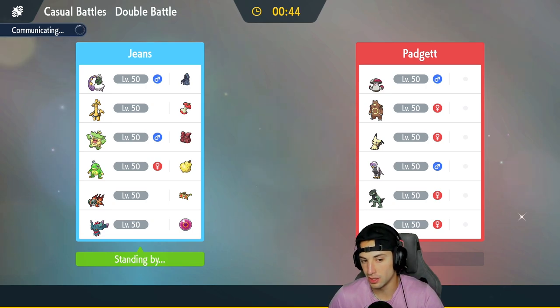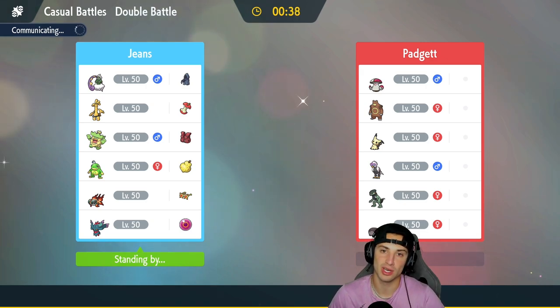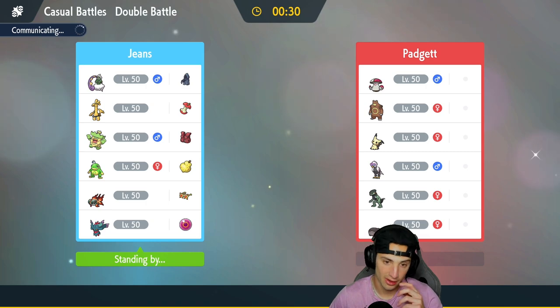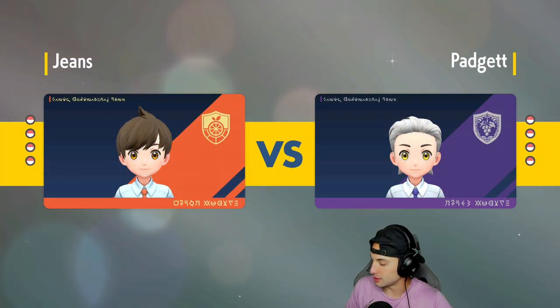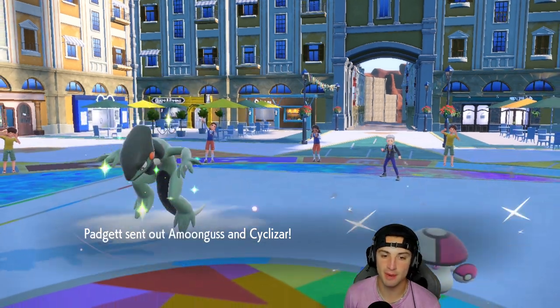We're already 2-0, I would love to be 3-0 especially while showcasing these guys. Let me know in the comments other Pokemon you want me to showcase on the ranked or casual ladder. I feel I have an Inferno team coming, I want to get the new Pokemon — the new Duraludon form, Empoleon and Terapagos that are in the Teal Mask. There's a lot of cool Pokemon I'm gonna showcase. They end up leading Amoonguss and Cyclizar.